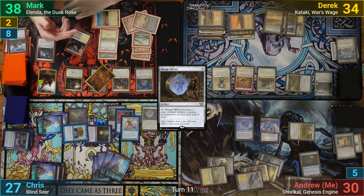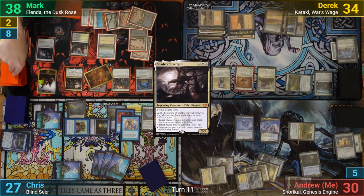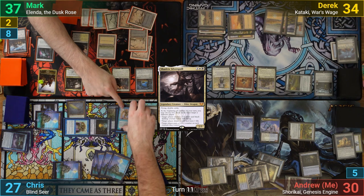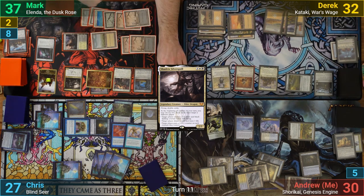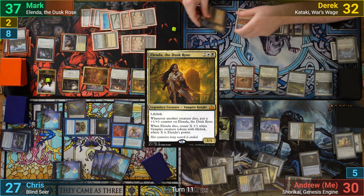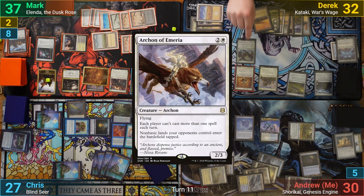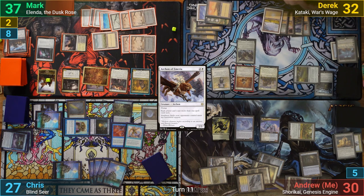Mark pays for his artifacts and draws. He then casts Shadrix Silverquill, and moving to combat, gives me an Inkling with Shadrix, while he draws a card and loses a life. He swings the slimed Sanctum Weaver at Derek, who takes the hit for two. In his post-combat main phase, Mark sacrifices a Vampire to his Ashnod's Altar, and using that plus more mana, recasts Elenda. Derek pays his taxes and draws. He plays an Archon of Emeria, activates the Endless Atlas drawing a card, and passes, while Mark once more makes a Soldier token and gets to grab a land from the Keeper trigger.